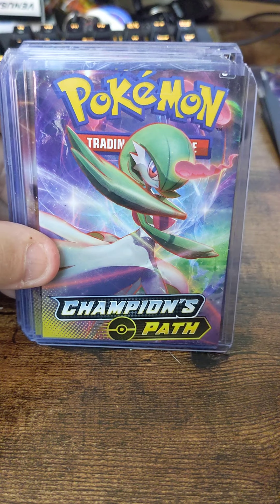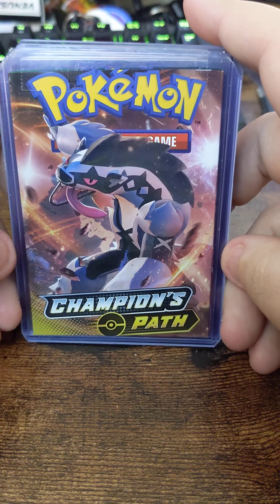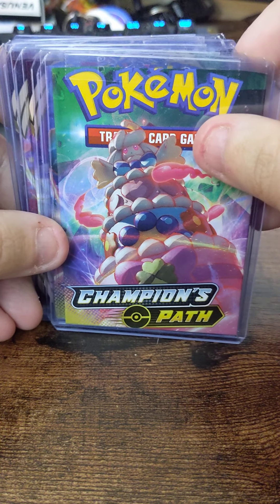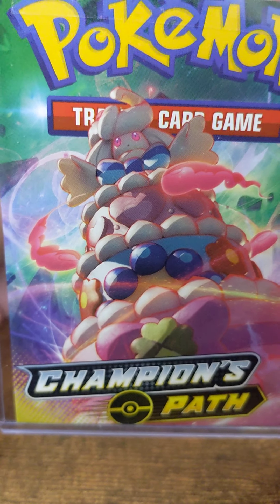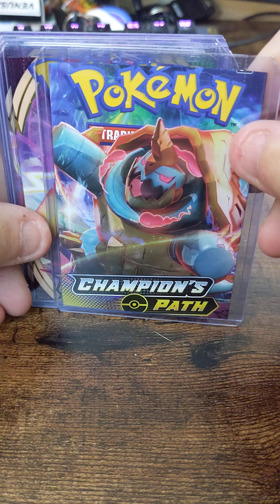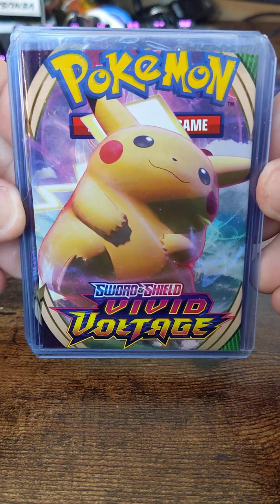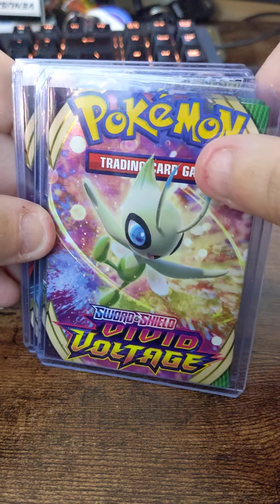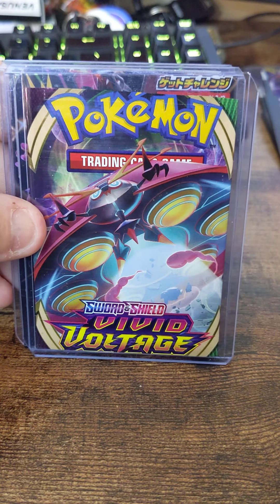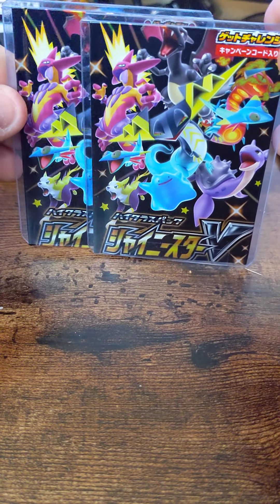Delibird. Gardevoir. Obstagoon — his name was just on my tongue. Alcremie, like a giant cake, so weird looking. Dreadnaw. A little Pikachu. Celebi. Zarude. Orbeetle.